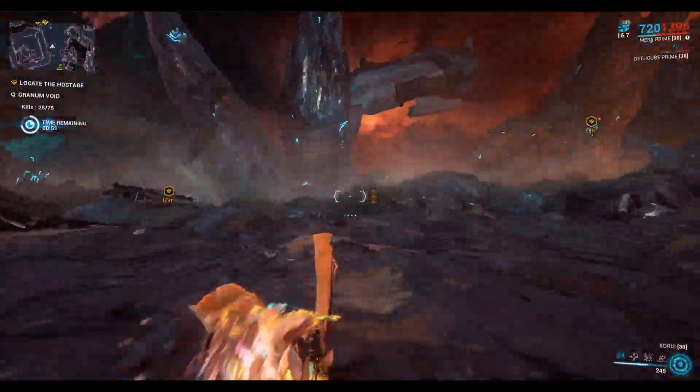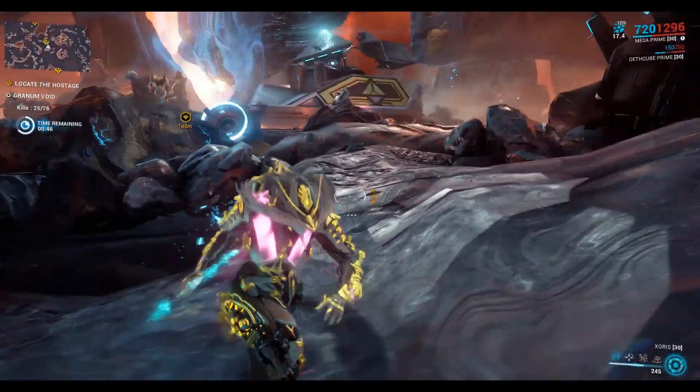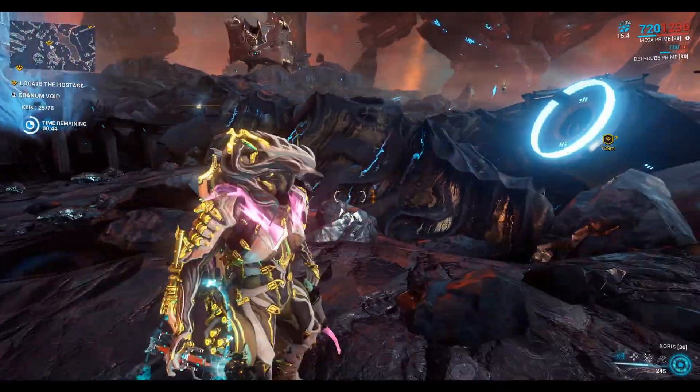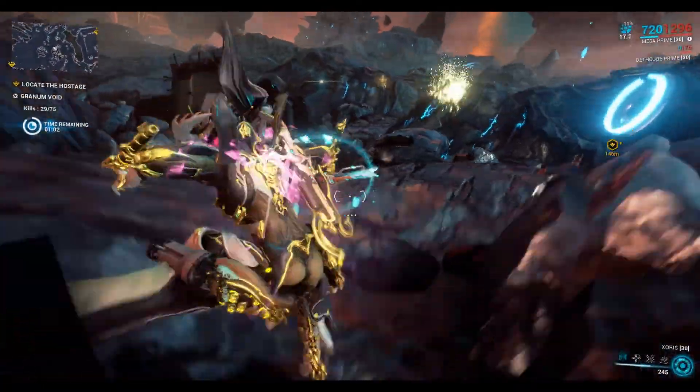I'll move on to the next captive. Because I'm using Mesa Prime I can also use the Peacemaker ability to take out some of these spectres.